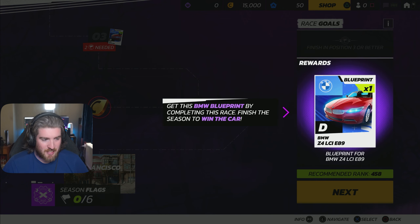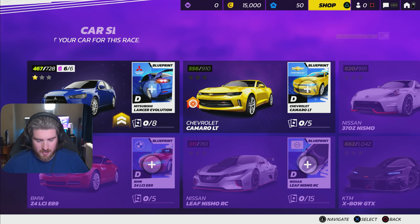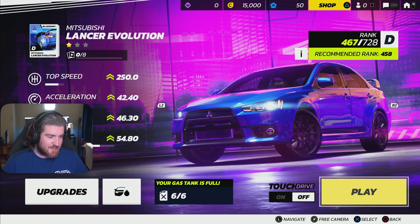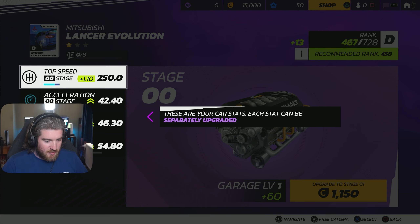Let's do career mode. Get this BMW blueprint by completing this race. Finish the season to win the car. So we need to get the blueprint and then we need to win the car. Do we have the Mitsubishi Lancer right now? We could use a Camaro as well if we wanted to, but I think I'll go with the Mitsubishi Lancer. The recommended rank is 458, so that makes sense to use that. Your gas tank is full. We have upgrades here if we want them.